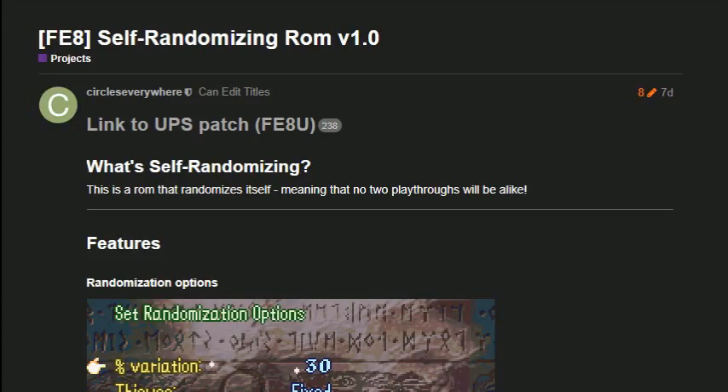Hello everyone, this is Mecca, and today I've got something cool to show you. This is a guide on how to get a self-randomizing ROM to work. A self-randomizing ROM is a randomizer, kind of, but it's been packed into a UPS patch that you can apply to a ROM. It was made by Circles Everywhere, the guy who made Void's Bizarre Adventure and a bunch of other cool hacking-related tools and games. I wanted to use this opportunity to show off what looks to be another really cool thing from the Fire Emblem hacking community.